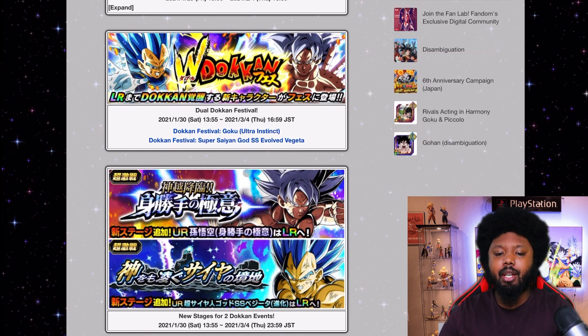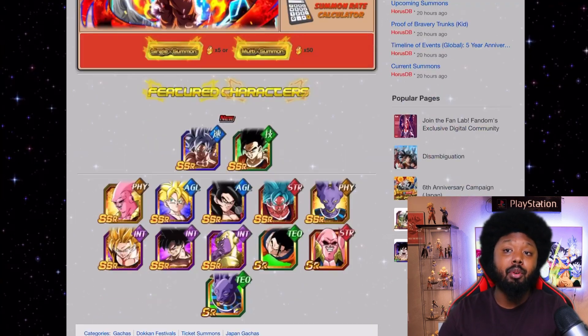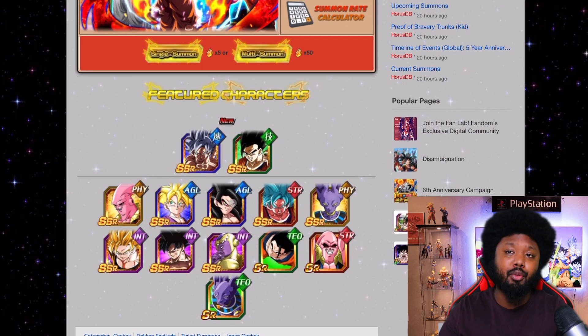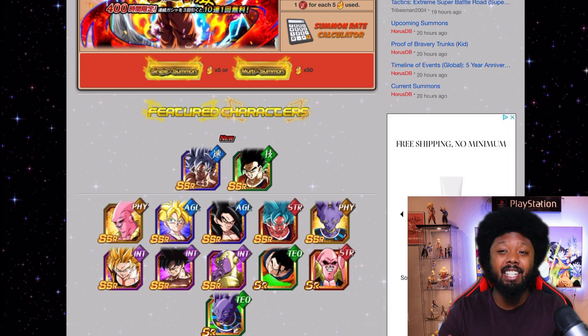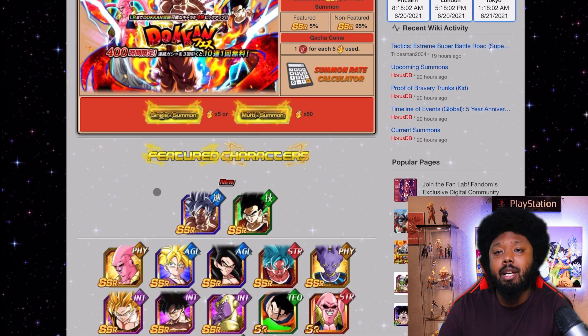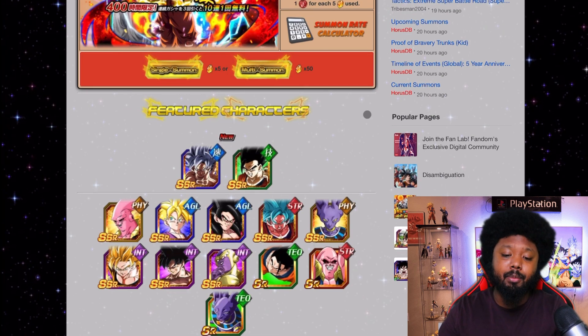If we take a look at the 6th Anniversary banner — looking at Goku first — this is actually a very good banner, but technically it's six months old because this was on the JP version, not global. Six months is a long time in Dokkan, and as a global player with the power of foresight, I'd say this banner is just not as good as it used to be. It's very diluted.